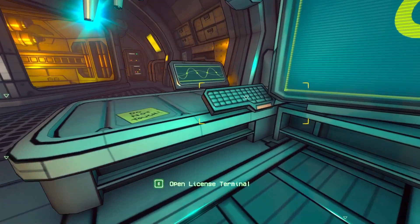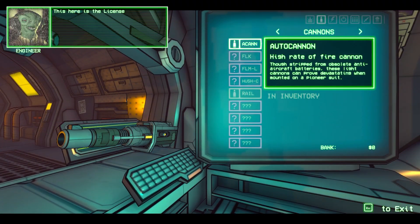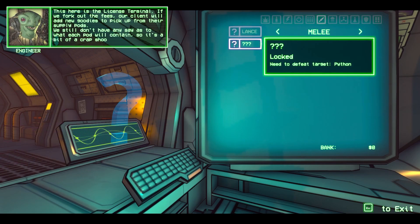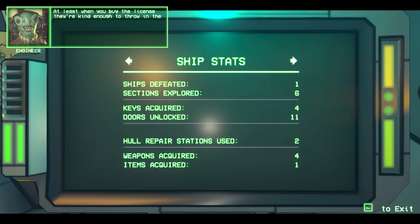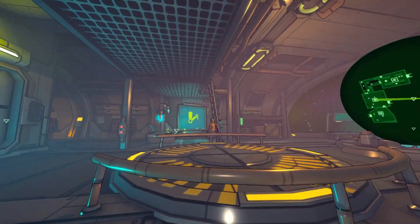What's this over here? A license terminal — oh, we can unlock stuff. Cannons, energy items, machine guns, melee. Well, we don't have anything in the bank. At least when you buy the license, you're kind enough to throw in the first one for free.